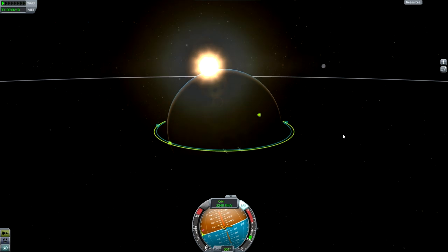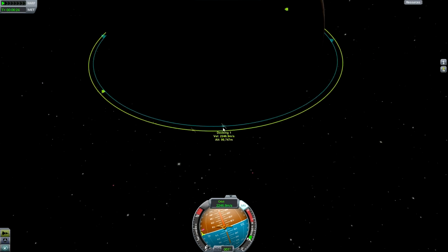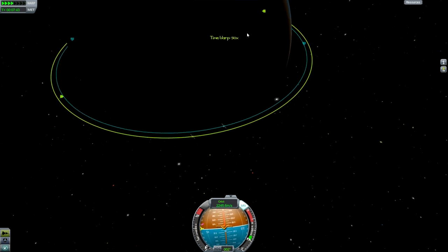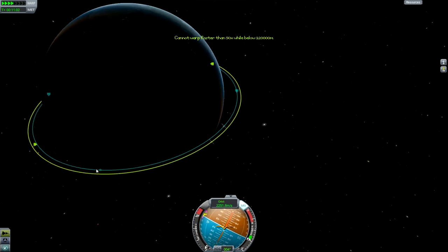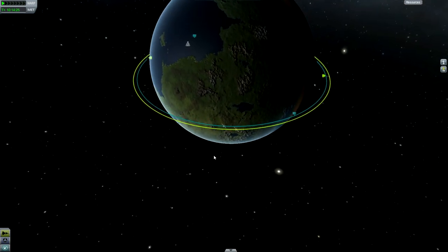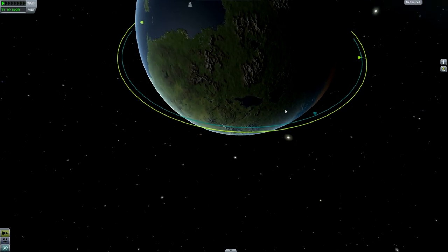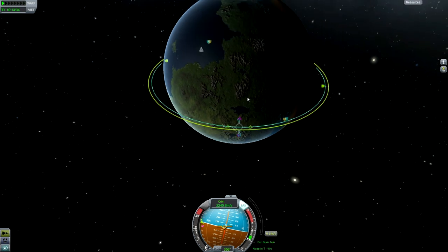The next thing we want to think about is how long it's going to take us to get to a place where we can actually encounter our other rocket. We're on an orbit that is actually smaller than the orbit of what we want to dock with, which means we need to get all the way around so that we're coming almost step behind it. I'm actually going to time warp until maybe a quarter of an orbit behind it, maybe even a bit closer, and we'll go from there. Once we've gotten to a place where we can make a close approach to our target, we're going to make a maneuver node.